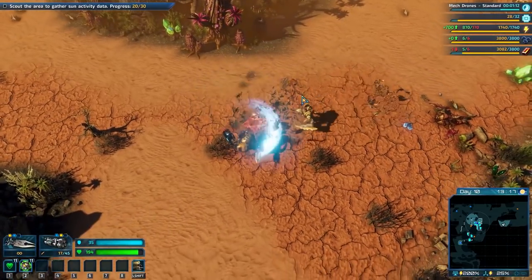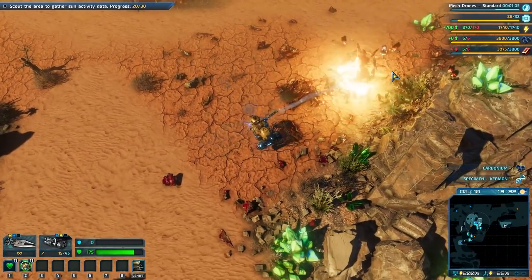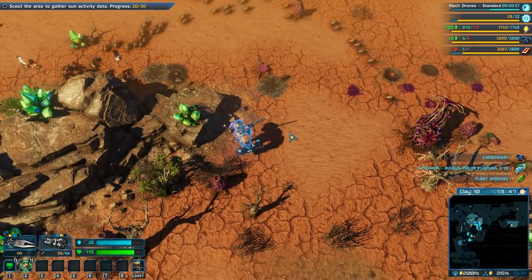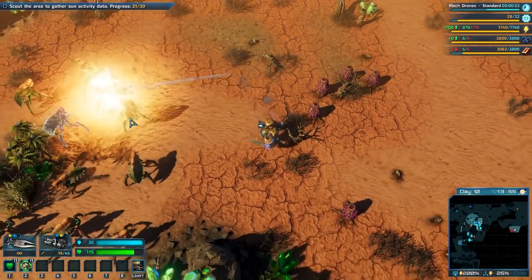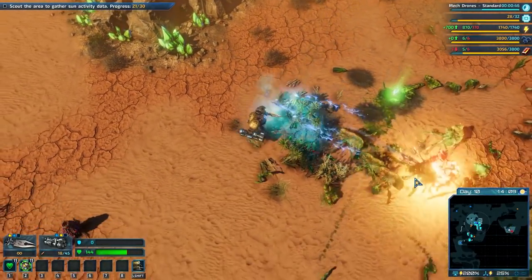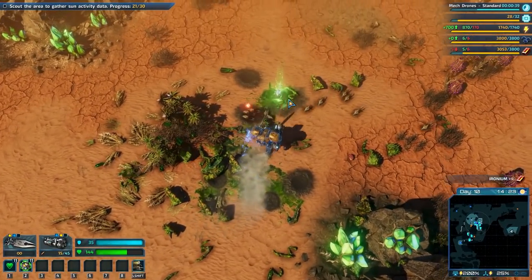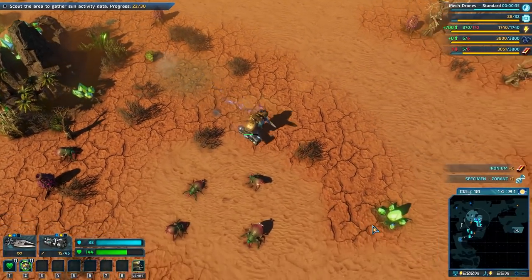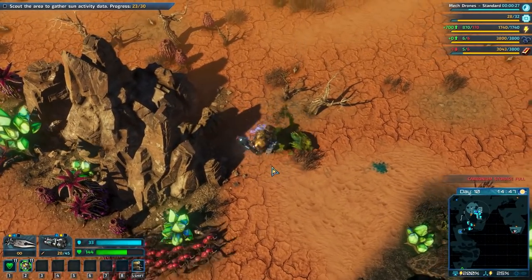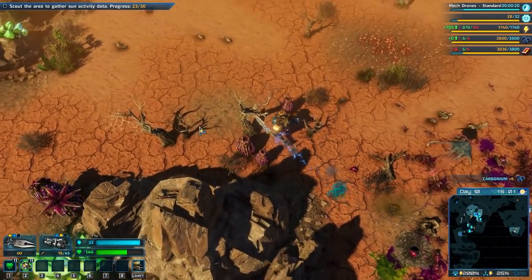I should probably grab this spear - I think it might work better for what I'm trying to do. There we go. Interesting - they all just mobbed whatever that is. They're eating the corpses probably - I bet that's exactly what they're up to. Let's blast them all - we definitely need another armory if I want to be fighting all of these. They're just going for munches - little crab cakes. There we go, goodbye.